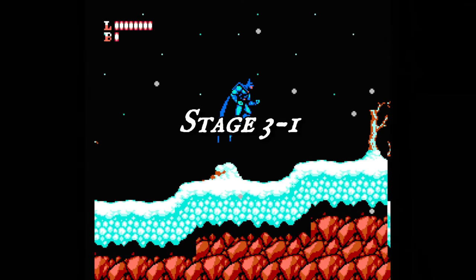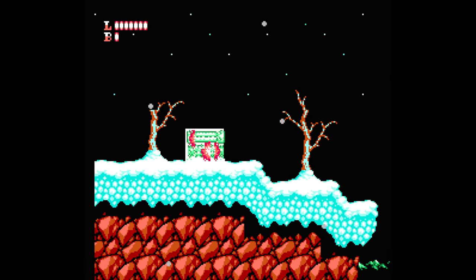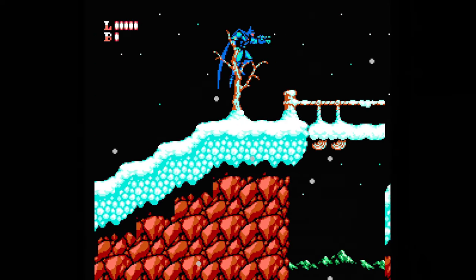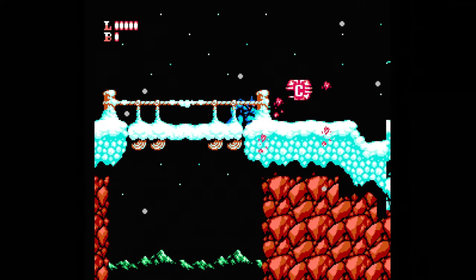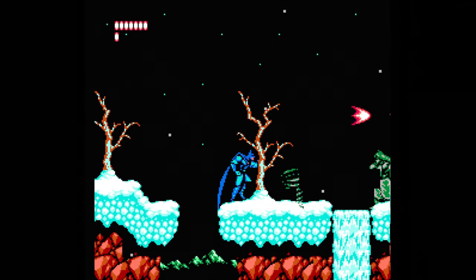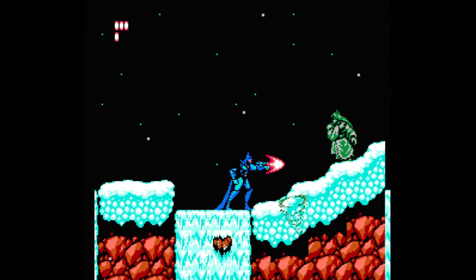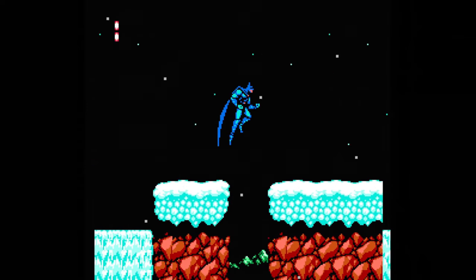Stage 3 starts off on a snowy mountain. Break up the boxes behind the snow for some power-ups and tread lightly — you'll want to stop short from time to time when falling debris comes raining down from the sky. Mind the gap in the bridge or you'll fall through. Be ready to jump when these guys show up tossing tornadoes at you — jump over them and unload. When you walk on the frozen waterfalls your traction gets slippery due to the ice, so watch your footing especially around pits.